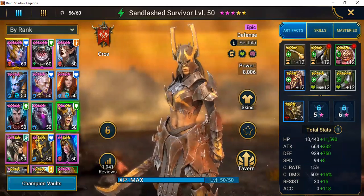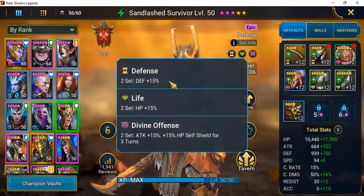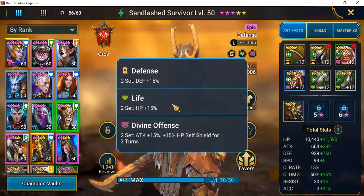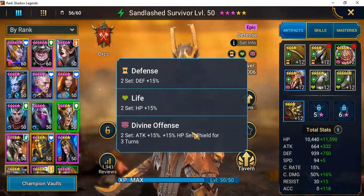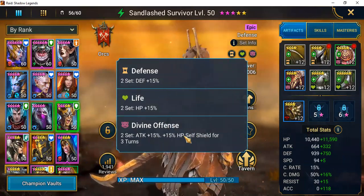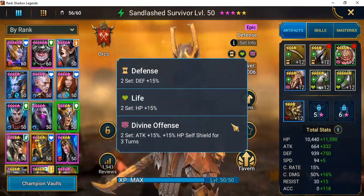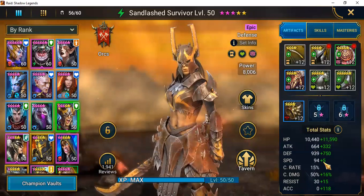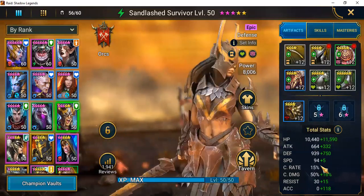I was looking at defense, so I added 15%. I put a life set on her adding 15% HP, and then a divine offense set which added attack and 15% to attack and HP for shielding for three turns.